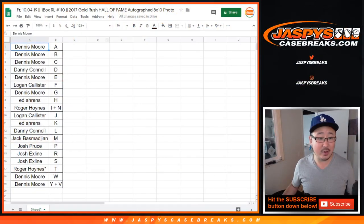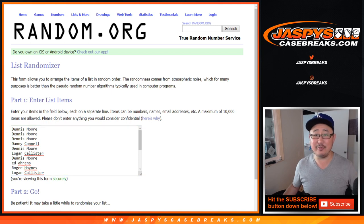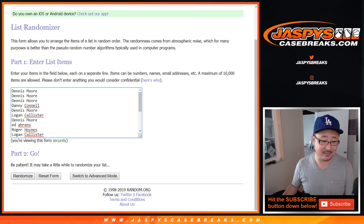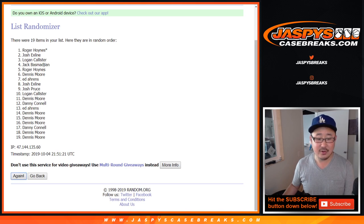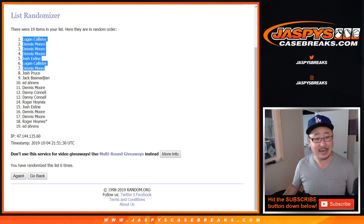Now let's see who's going to win those NT spots. You can find a cut auto of Unitas — I'm going to slap that on the photo. Let's roll it and randomize it — four and a two, six times — 6th and final time. Top seven get NT random spots. After six, it's going to be Logan, Dennis, Dennis, Dennis, X-Line, Logan, and Dennis. Congrats to the top seven right there. NT baseball coming up next. JaspisCaseBreaks.com.